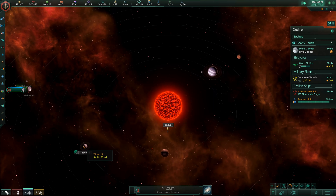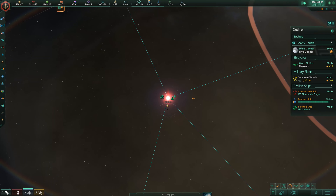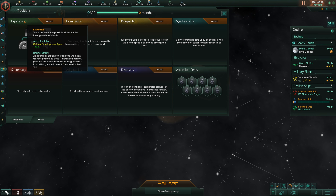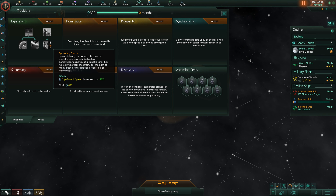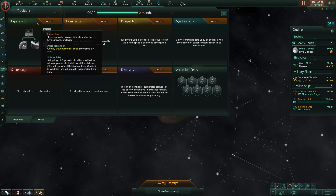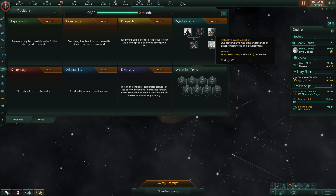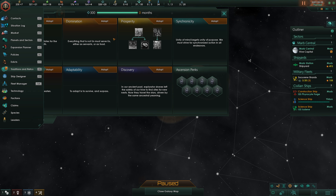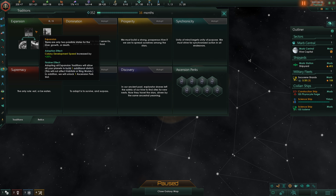That's 14 population. Nothing overly interesting — just a regular planet. As for our tradition, I think we'll go for Expansion first, because that has some nice bonuses. It will start each new colony with one additional pop, and I will get even more population growth speed. Then we can go for Synchronicity for more amenities and increased stability. We'll unlock Expansion first.